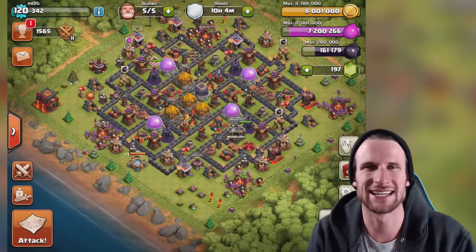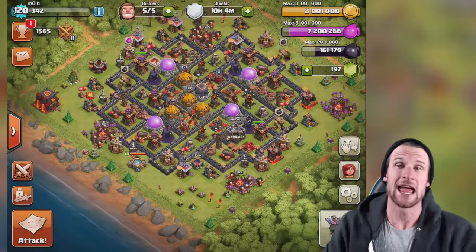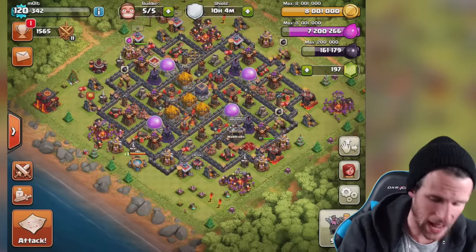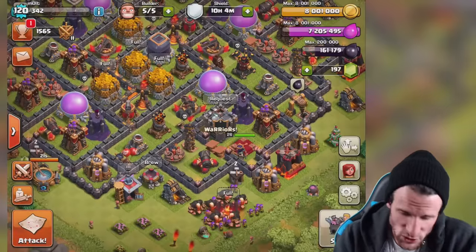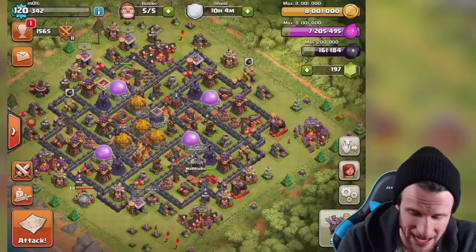Hey, what's up guys, welcome back once again, it is me Molt, so happy to be here with you guys. We are on Town Hall 10 again and we're full — full once again with the gold, not the elixir. And since we now know the update is coming out a little bit later, we're going to see what we can in fact upgrade. All of our archer towers are maxed out.